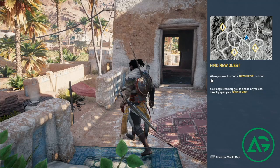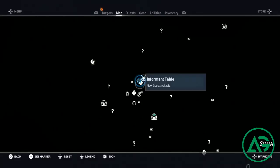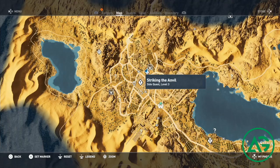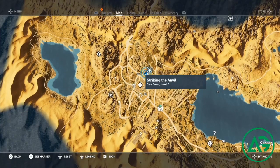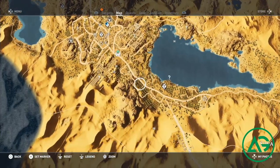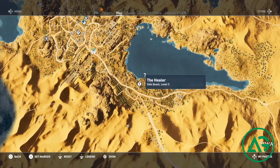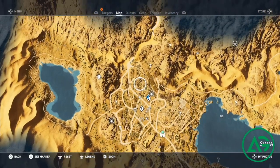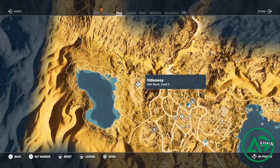Find new quest - when you want to find a new quest, look for the exclamation point. Your eagle can help you find it, or you can directly open your world map. That's a big world. This is a level 3 area. We're currently level 2, so I don't want to jump into any missions that are way above our level. We just got upgraded to level 2.